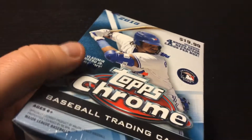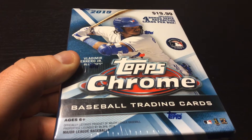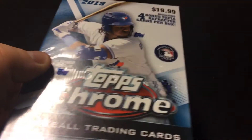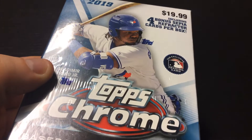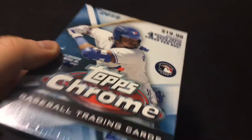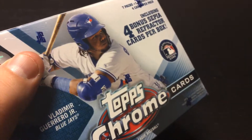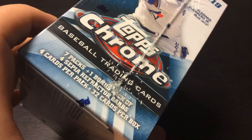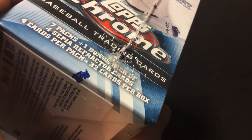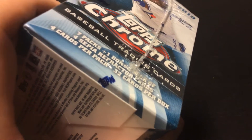Good morning everybody. Today we are opening this 2019 Topps Chrome Blaster Box. Originally sold for $19.99 and that's still about what they're going for online. Vladdy Jr. is all over the box — seven packs plus one bonus pack of four refractor cards.